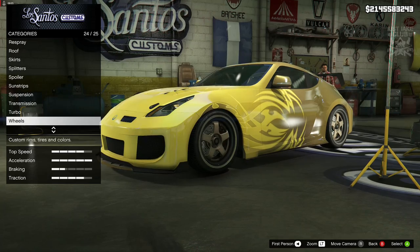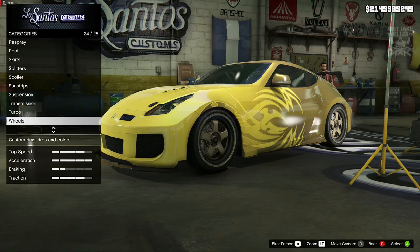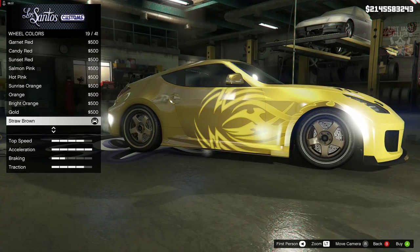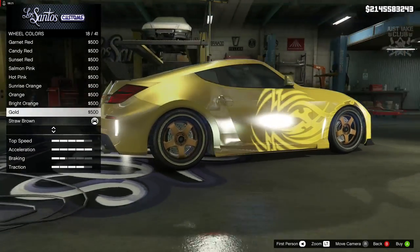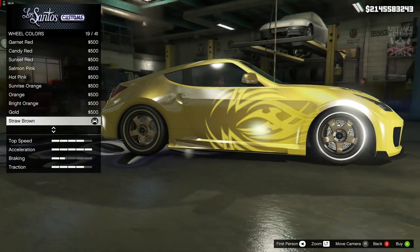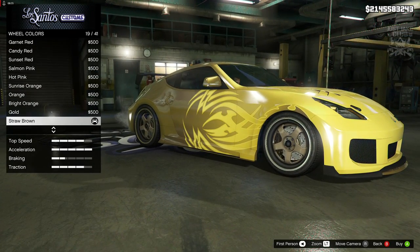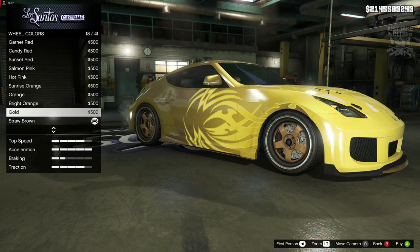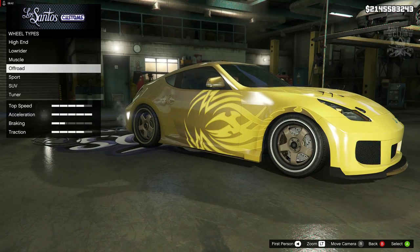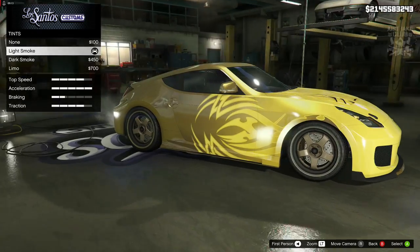Now the wheels were another tough one because Morimoto has a 5-spoke wheel — gold in the middle, chrome around the outside, very similar to what you see right now. But the gold on the wheel colour looks more like an orange or a bronze rather than actual gold. So I didn't go with gold for the wheels — I went with straw brown because I thought that looked a little bit more toned down and more like gold than what the actual gold colour does. For the wheel type I went into sport and purchased the Deep Five. And then to finish the build off I went into the windows and purchased the light smoke window tint.